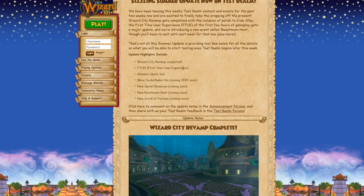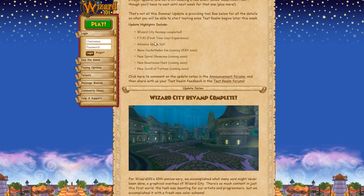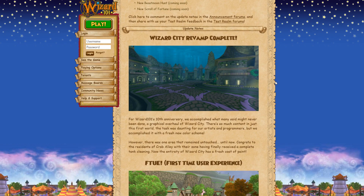First time user experience is making the early game easier to understand for new players going through Unicorn Way. There's also advanced quick sell, more decathlons, and a couple of new events: Spiral Showcase, Beast Moon Hunt, and Scroll of Fortune. These are all new things being added to test realm very soon, so we'll have to wait and see, but at least we get a slight idea from the update notes.